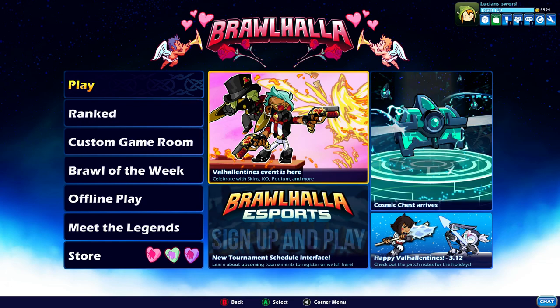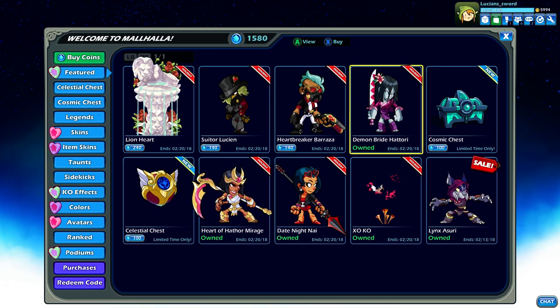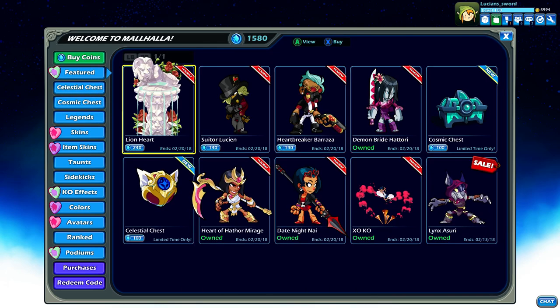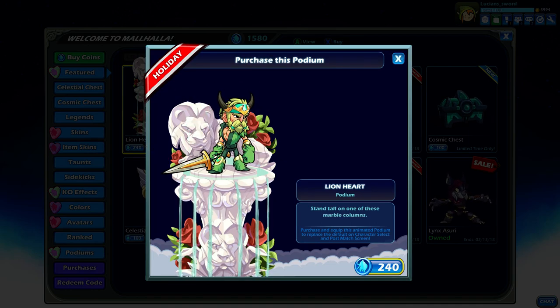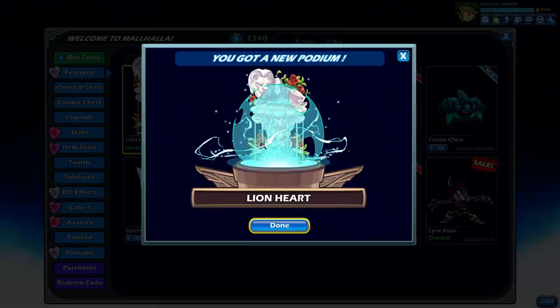Basically the same kind of Valentine's Day patch that they did last year. You have all the skins that they had last year and the year before that and all that. But they added the Lionheart Podium which looks really cool to be honest. I like the water and everything and because it's a holiday podium I might buy it. I'm thinking about it — I'm not a huge fan of it but at the same time it is pretty awesome.